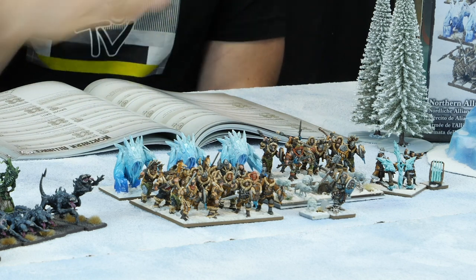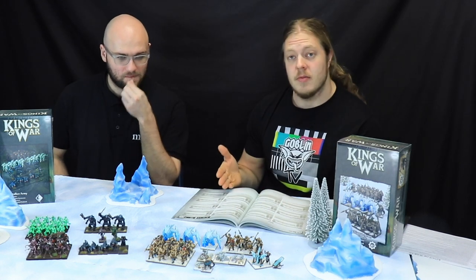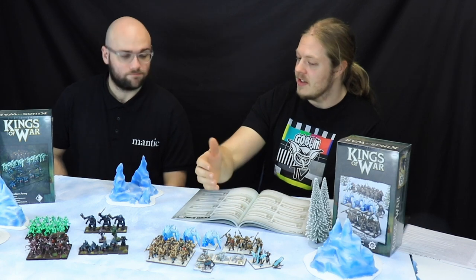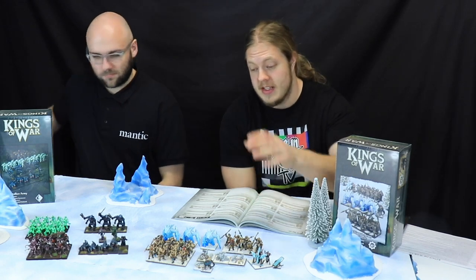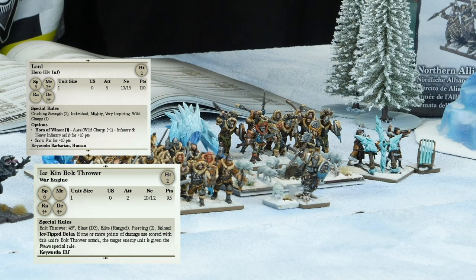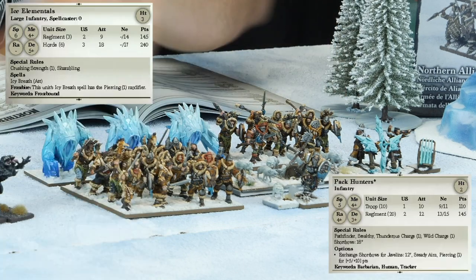Because it's a smaller army box you normally disregard the unlocking structure. Normally my pack hunters wouldn't actually be legal, but in games below a thousand points you disregard that, because you'd need another 10 clansmen to have 30 and then 10 pack hunters. That said, this still works fine. I've gone for a regiment of clansmen, who allow me to unlock the leader or the bolt thrower if I was using that rule. I've got them both, plus my troop of pack hunters and my ice elementals.